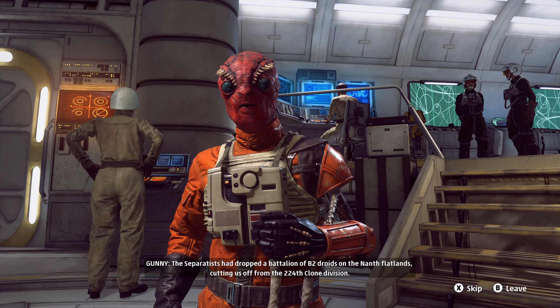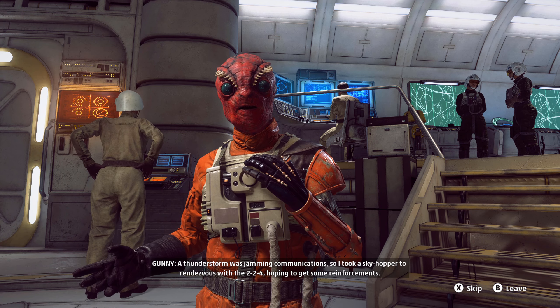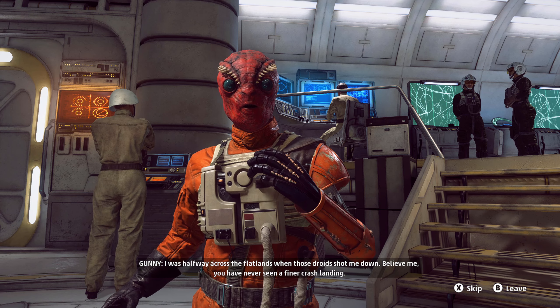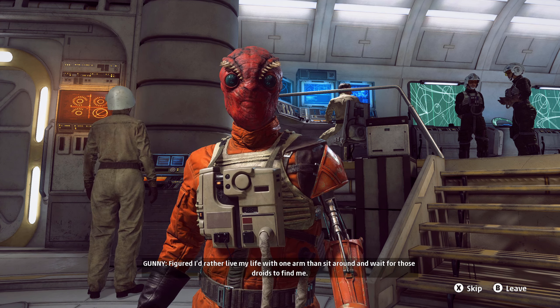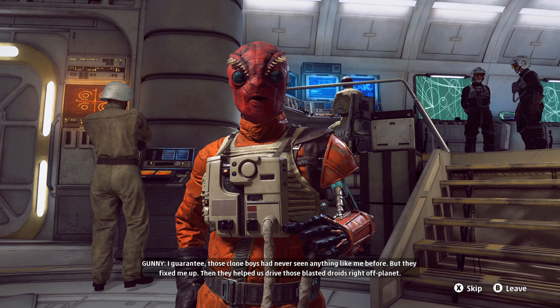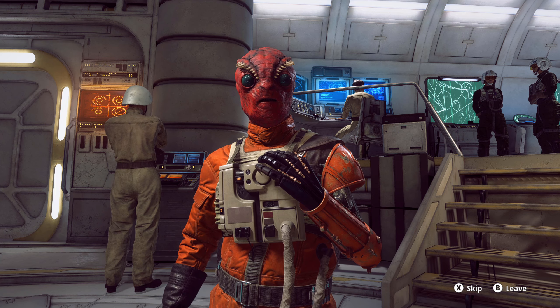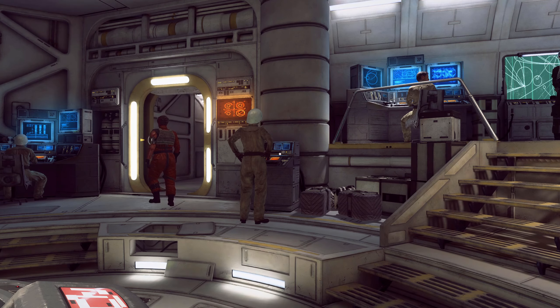It was the Battle of Mimban, the first year of the Clone Wars. The Separatists had dropped a battalion of B2 droids on the Nance Flatlands, cutting us off from the 224th Pond Division. A thunderstorm was jamming communications, so I took a skyhopper to rendezvous with the 224th hoping to get reinforcements. The droids shot me down halfway across the flatlands — believe me, you've never seen a finer crash landing. My arm got caught in some wreckage. I figured I'd rather live with one arm than wait for those droids to find me — besides, you only need one hand to carry a blaster. I dragged myself out with one arm and a seriously sour disposition. Those clone boys had never seen anything like me — but they fixed me up and helped drive those blasted droids right off the planet. If only I'd known that three years later those clones would be replaced by stormtroopers.